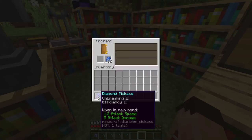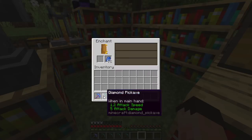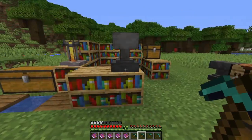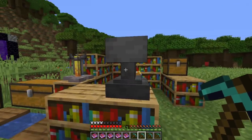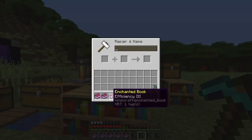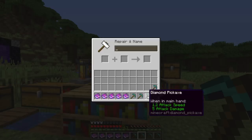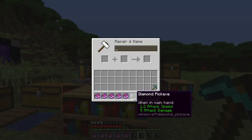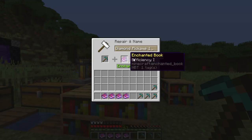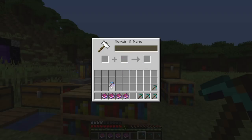I'll pick efficiency two — and we also got unbreaking as a bonus. As you'll have seen in the first episode, you can also add enchantments onto items using an anvil. I've got efficiency one through efficiency five books here, and I'm going to make one of each on a fresh diamond pickaxe with no additional effects, so we can do a proper comparison.